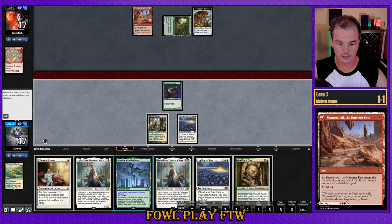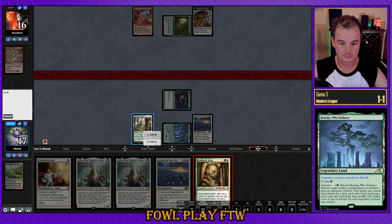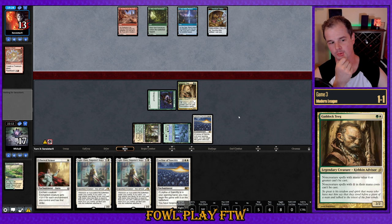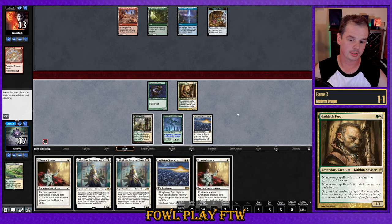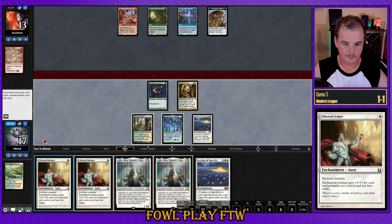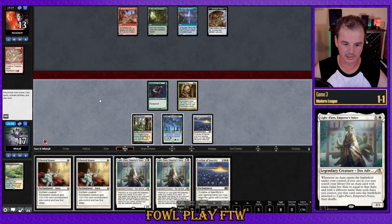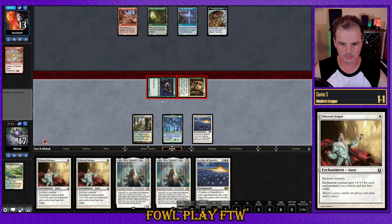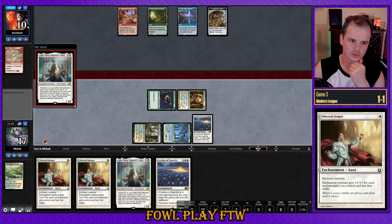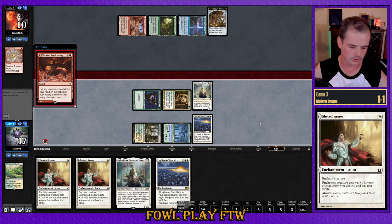Gaddock Teeg off the top! We have to play our Beseidu — there's no choice. I think we switch gears: play Gaddock Teeg and force our opponent to answer it. Gaddock Teeg has been an absolute all-star this league. Opponent shocks it — unfortunate, because we can't cast two Ethereal Armors in the same turn. I think we develop by playing Light Paws and looking to kill them next turn with Ethereal Armor. Attacking for three with this creature would put them on eight, then Ethereal Armor next turn for the win.